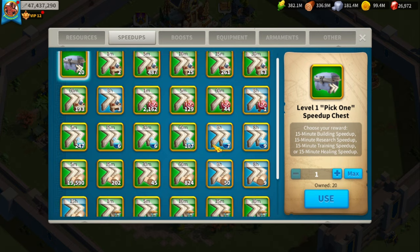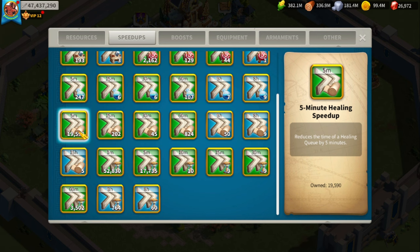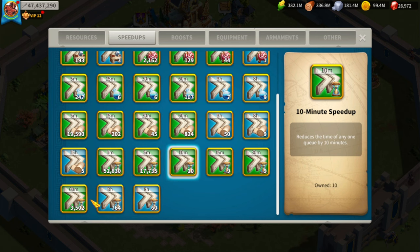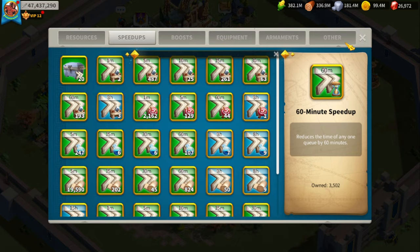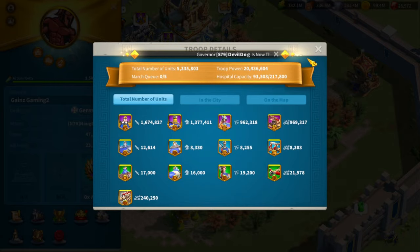With farm accounts, you're going to have a lot of resources saved up. Even just hitting barbarians in the Lost Kingdom helps — I made a video about using farm accounts to kill barbarians versus barbarian forts. I do hit barbarians in the Lost Kingdom and have a lot of healing speed-ups, especially universals, which I use for healing and sometimes training troops, depending on events or pre-KVK when I'm helping boost the kingdom score.